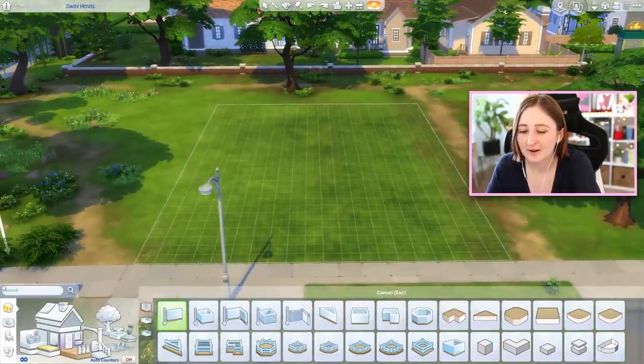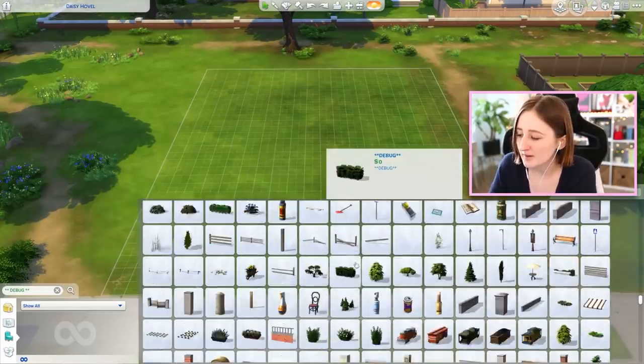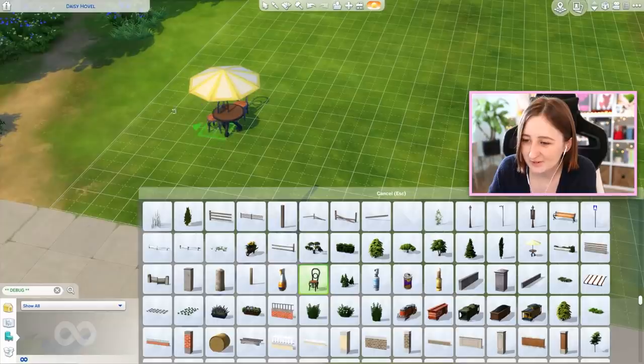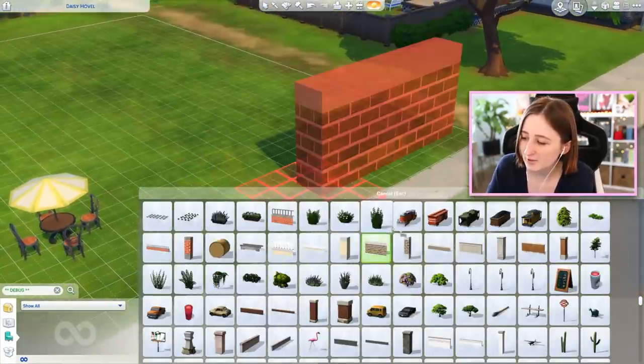We're set when it comes to landscaping. We have a little bit of furniture because all that eco-lifestyle craftable stuff is in debug. We have things like this table and we could fake put some chairs around it. Okay, house is built everybody. I have to figure out what to use in place of a wall because some of these are so thick.